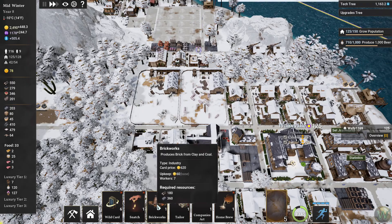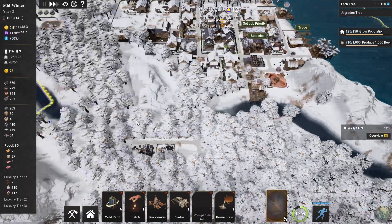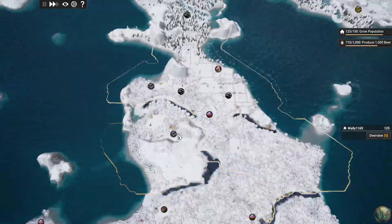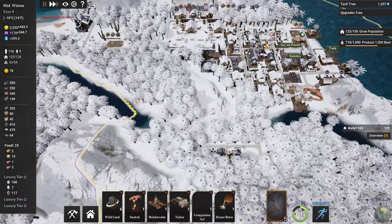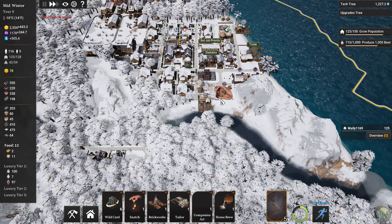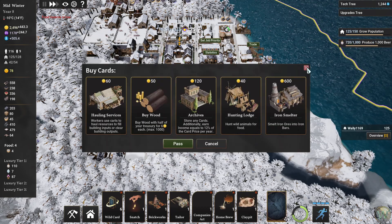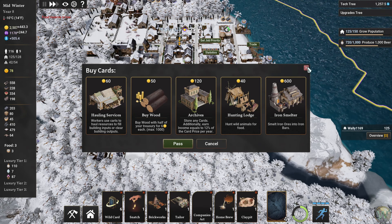We can do brickworks — produces brick from clay and coal. The problem is the clay all needs to be gotten from along this river somewhere. I'm not sure how this river managed — oh I guess it's not broken, it's two different rivers originating in the same general area. Maybe we can expand this road this way and put in some more clay pits. We do have one here. I also want to take another tavern and another library.